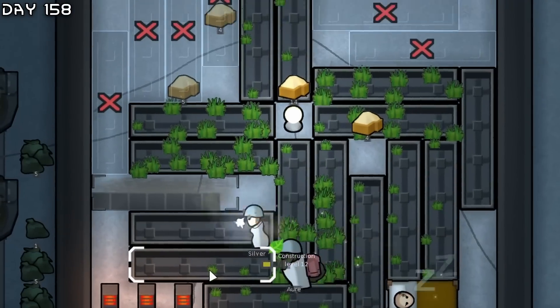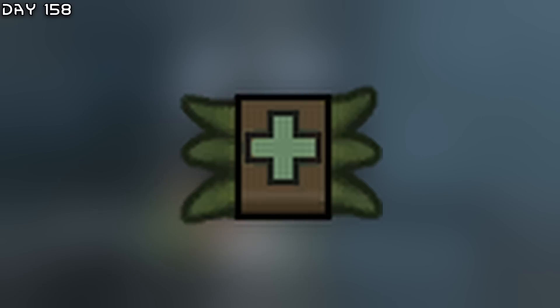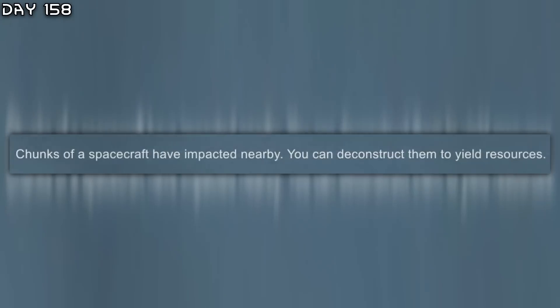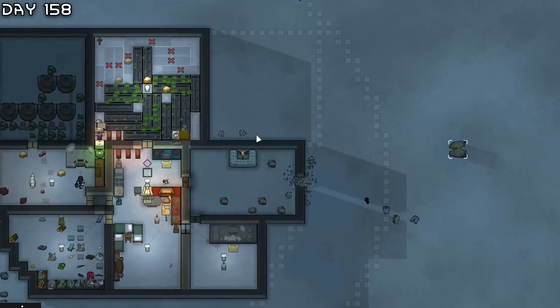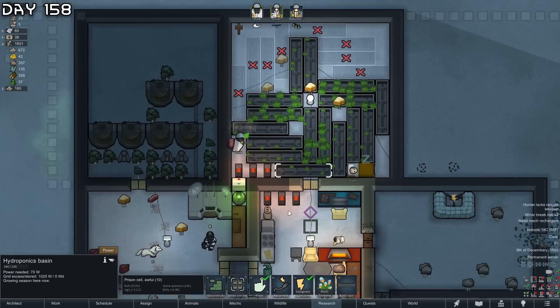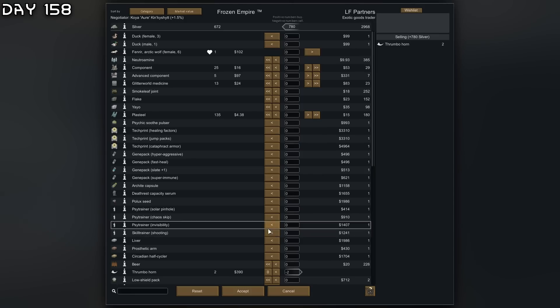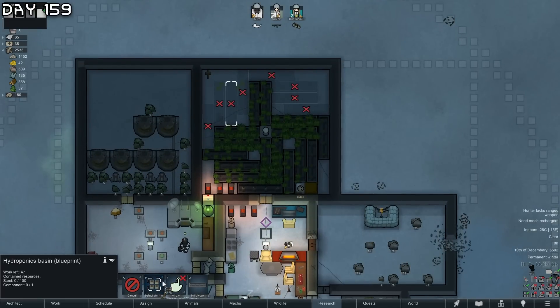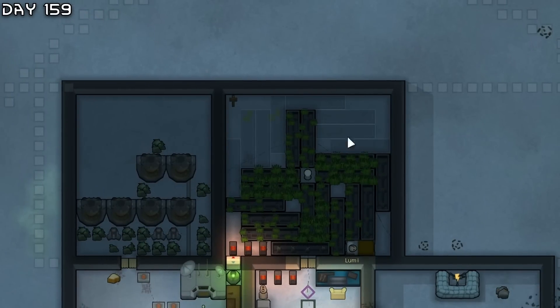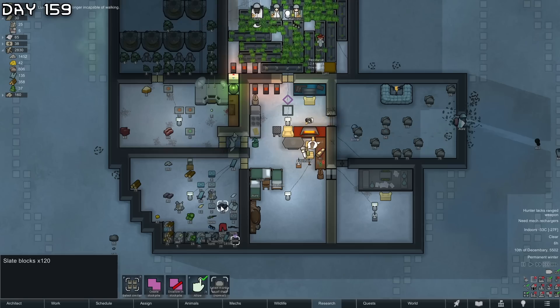Meteorite silver ore - exotic goods trader. I'm going to grow some heal root - we don't have enough plant skills. Chunks of spacecraft. I do need cotton - maybe get some tinctoria dye. I'm selling just thrumbo horns. I have 800 steel, almost 900.